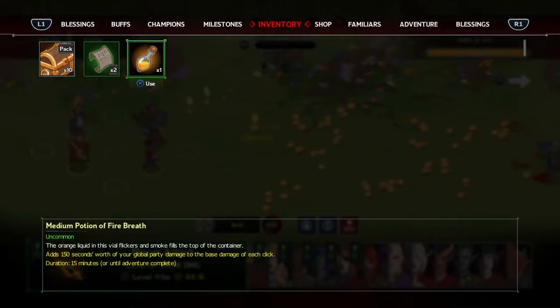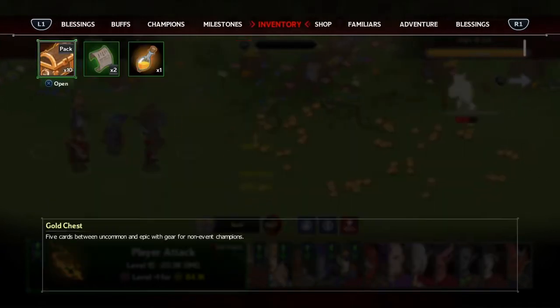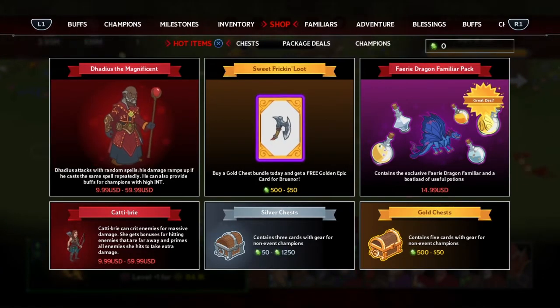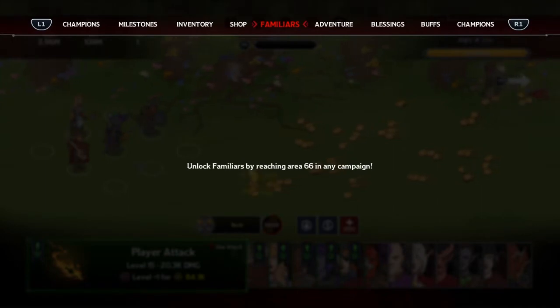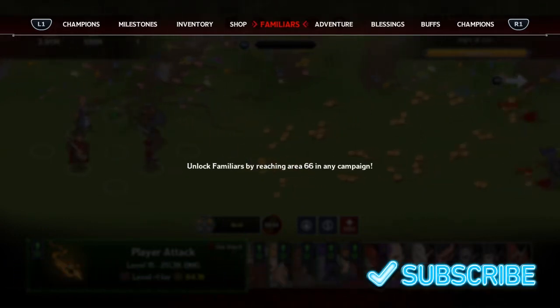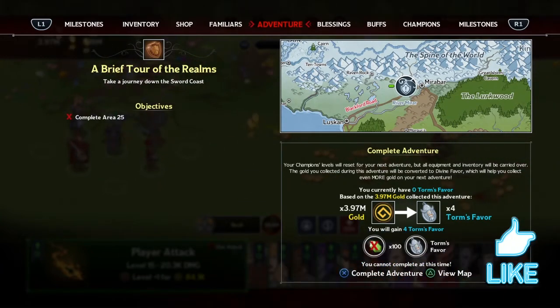Here's inventory, and here's the shop - this is where you pay real money. You can buy stuff; gotta make money somehow I guess. There's a Familiar - reaching level 66 in any campaign. Usually a familiar means like a pet or a follower, a companion type thing. I think we've seen a lot, and we're going to start advancing through the game.